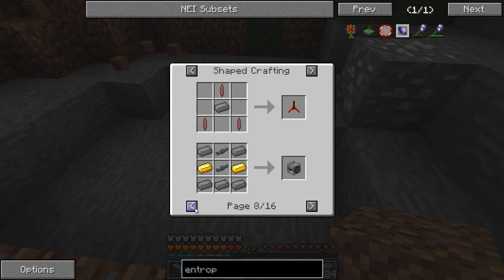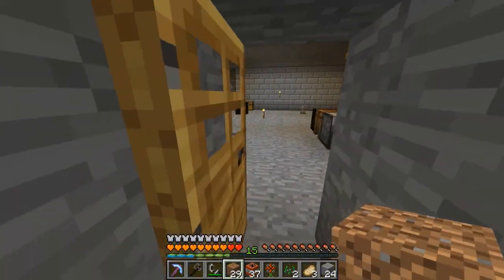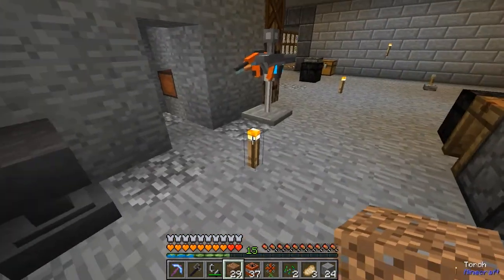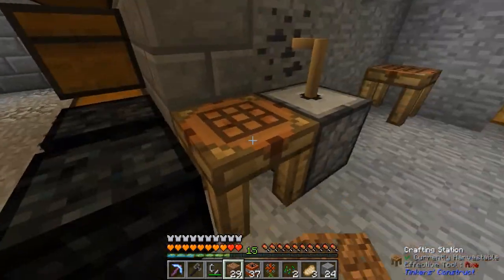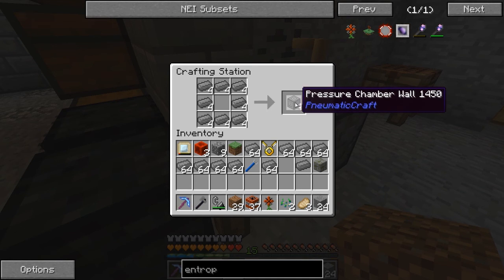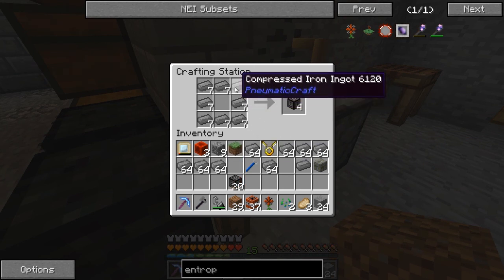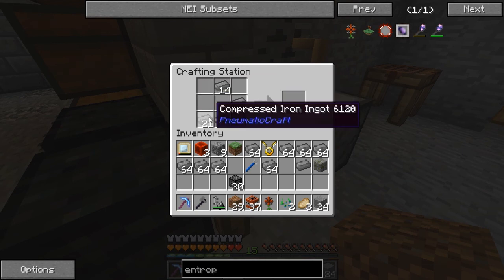Alright, first things first — let's go about getting a pressure chamber set up. I only cleared a little bit of space in here so I'll need to remove some more stuff later. The minimal size we're going to need is a hollow 3×3 cube. Assuming we're going to do that, we're going to need a total of 18 of these for the top and bottom.